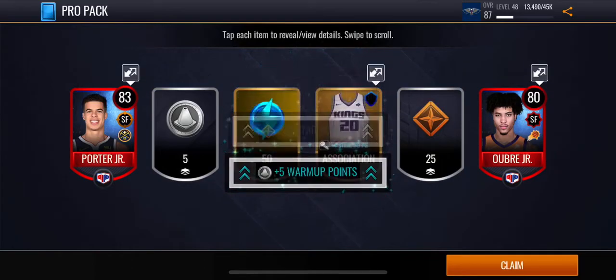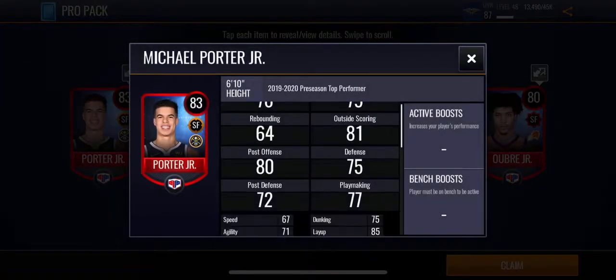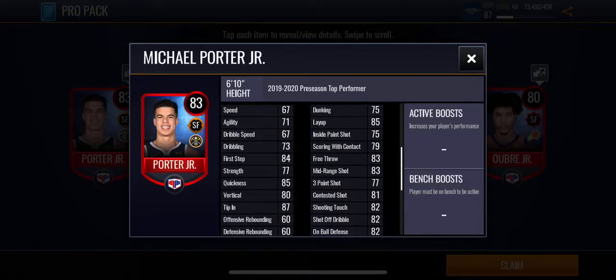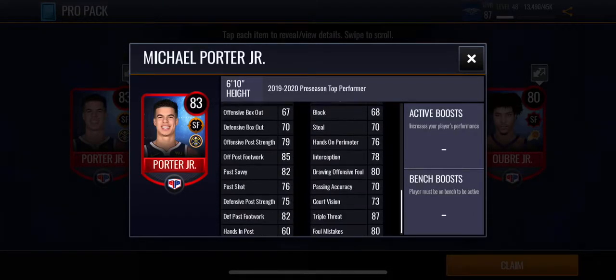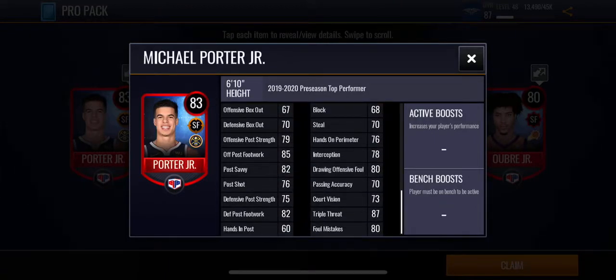Double elite, 83 overall. Jerseys are like the only thing that actually goes for like 10,000 coins and you get one out of every pack, so it's pretty far. We got this 83 overall — Michael Porter Jr. Haven't heard of him in a minute. 85 layup. Didn't he used to be amazing at dunking? I think he got some ACL tear or something. 85 quickness, 80 vertical — he's got hops.